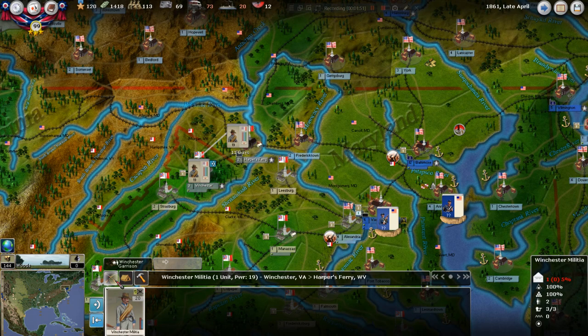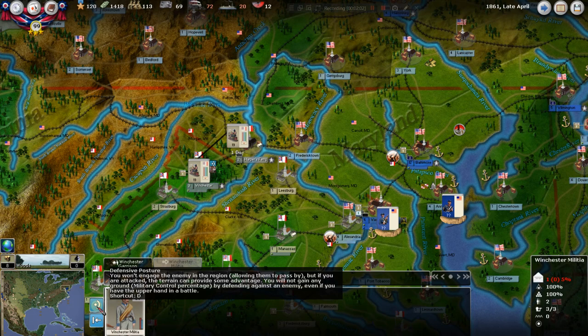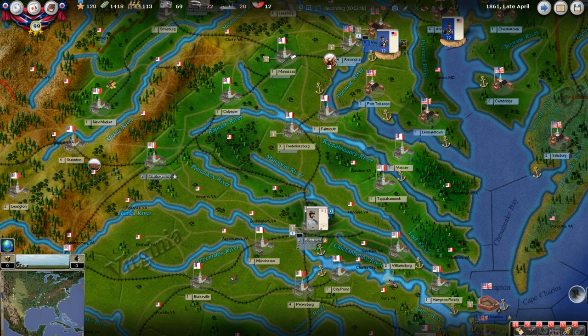We talked about movement last time and how that works. We're going to move them by rail — it's going to take one day to get up there. We've got them in a defensive, defend-and-retreat posture, so we're not going to fight to the last man at Harper's Ferry. We're going to put a little militia there and let the Union know we're serious about holding it, but we're not going to do much else.